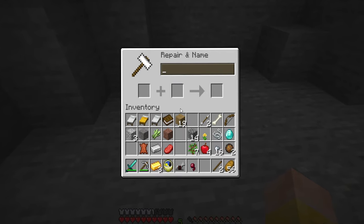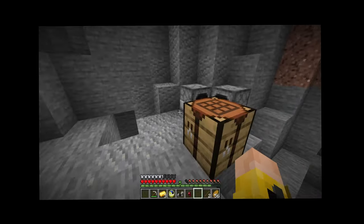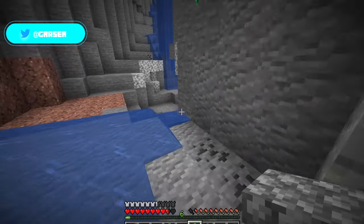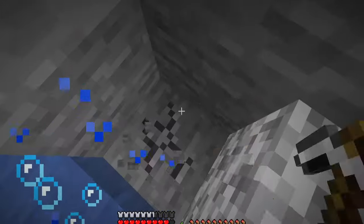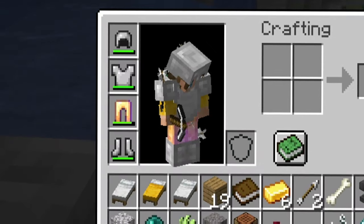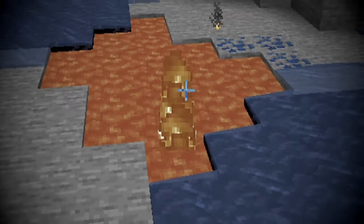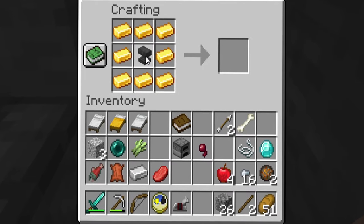We still need a couple more gold to finish the op anvil. We find the gold we need near the enderman, grab it, and get the ender pearl from the enderman too. We also pick up a spider eye. Then a creeper shows up and we dodge it. We craft the op anvil in three, two, one!